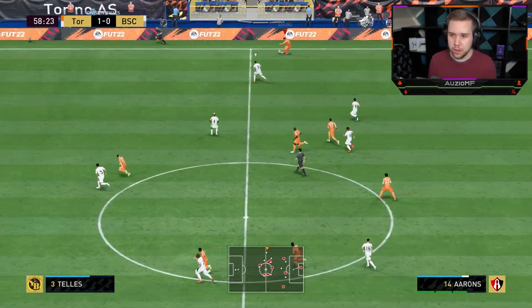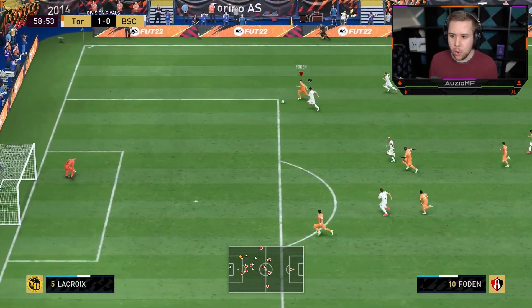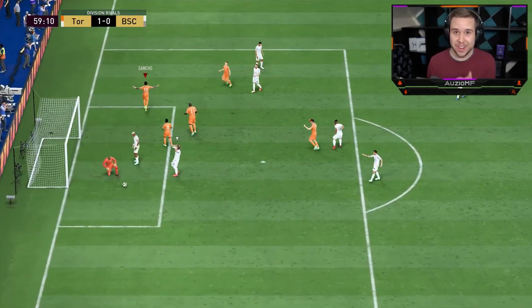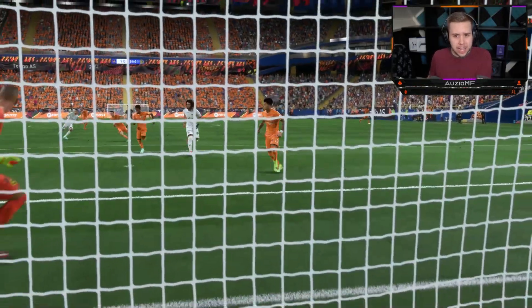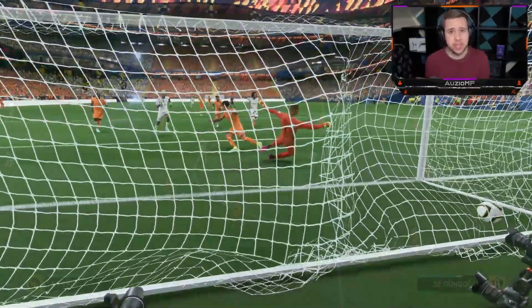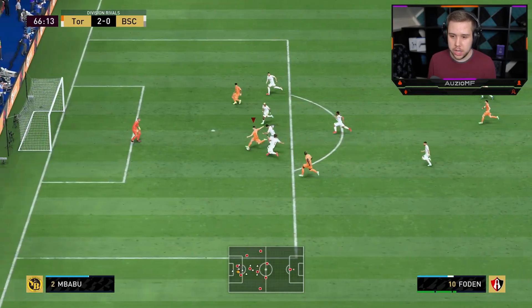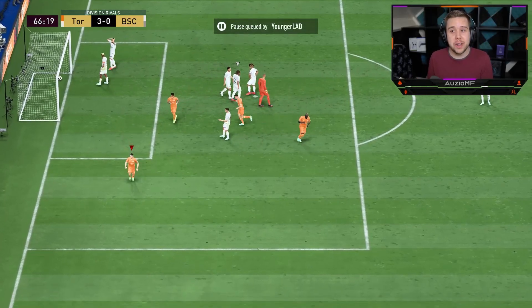Phil Foden's made a good run there — is he going to get onto it? He is. RBX — that's perfect. His passing ability, no joke, he's amazing. That's a 3-star weak foot and it's literally onto the player, with Sancho getting a tap-in. Pass it quick — there you go, Sancho. Give it to Phil Foden, use that pace. Smack it into that far corner and we end up getting a goal.